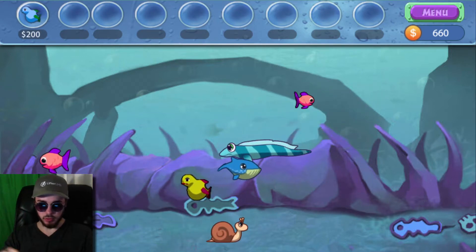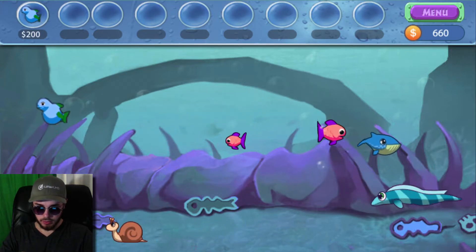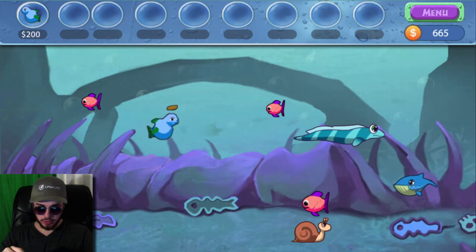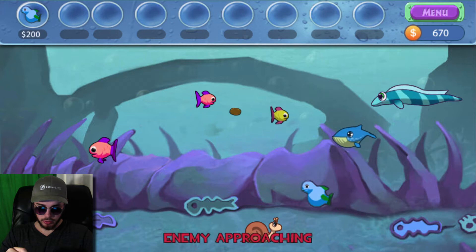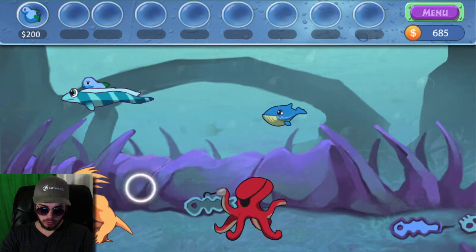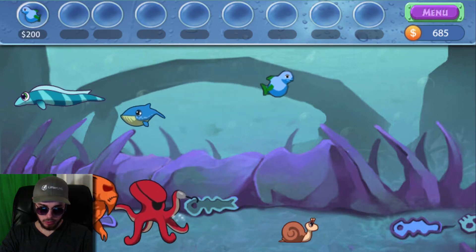I just wanted to demonstrate how Amp works and kind of figure him out a little bit for myself as well. I was going to say we could probably afford another breeder here, but I really do want to upgrade my food before purchasing another breeder. We do have enemies approaching again — we have two here. Let's try and keep them away from that breeder if I can, just because they're going to make my life super difficult in this level.